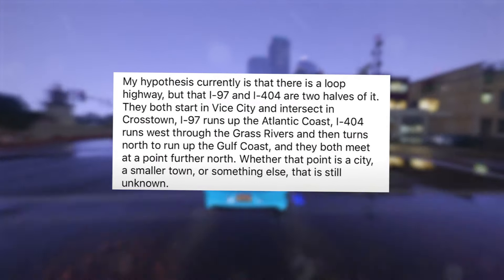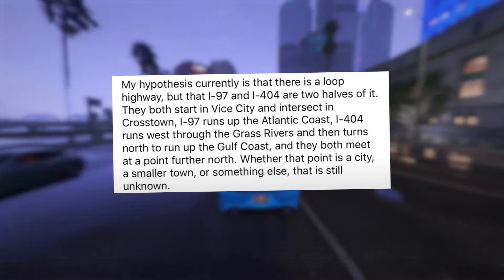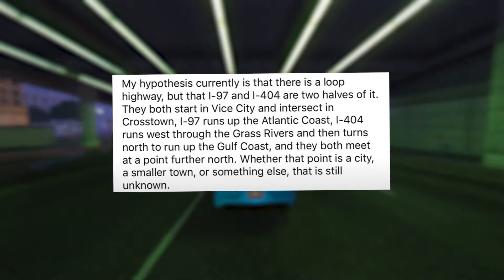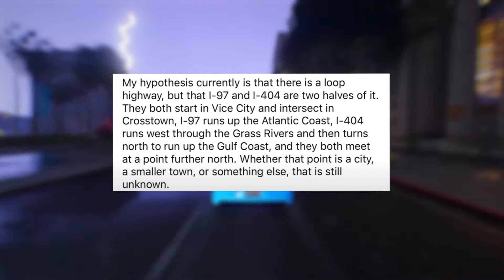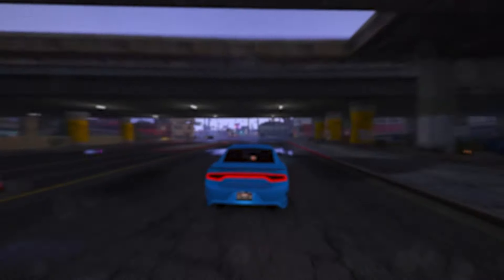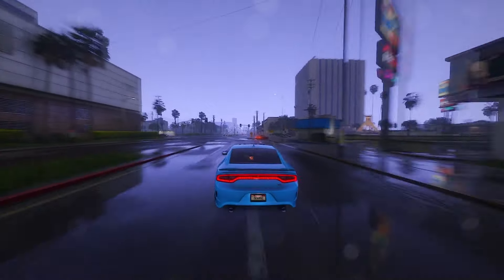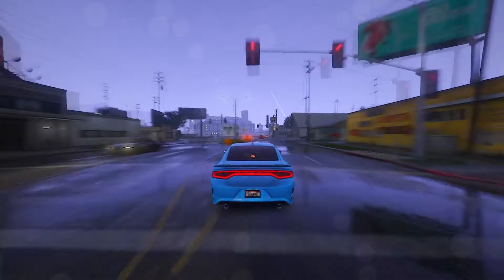My hypothesis is that there is a loop highway, but that I-97 and I-404 are two halves of it. They both start in Vice City and intersect in Crosstown — I-97 runs up the Atlantic coast, I-404 runs west through the grass rivers and then turns north to run up the Gulf coast, and they both meet at a point further north. Whether that point is a city, a smaller town, or something else is still unknown. Feel free to drop your thoughts in the comments — there's substantial evidence hinting at a larger map size, and I'm eager to hear your input.